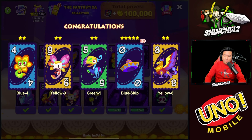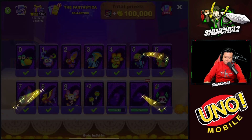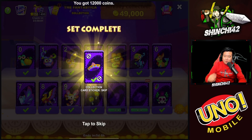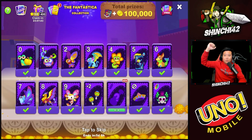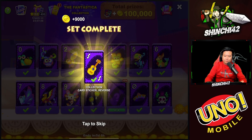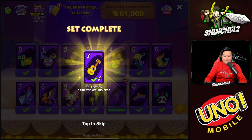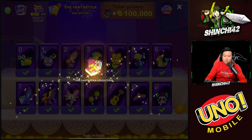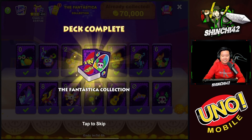There we go, we found one! Awesome, set complete! We need one more — awesome, we got everything new. Set complete again, and we have finished the Fantastica collection! Deck complete — the Fantastica collection is done!